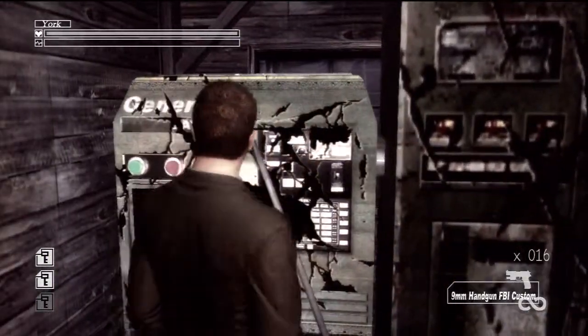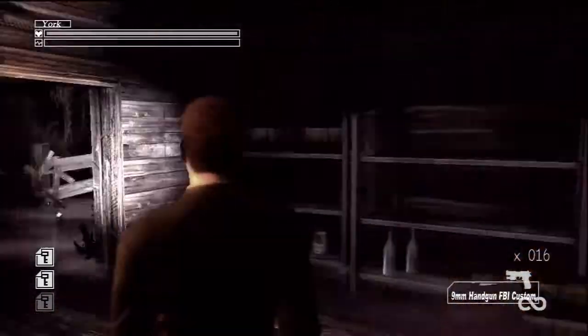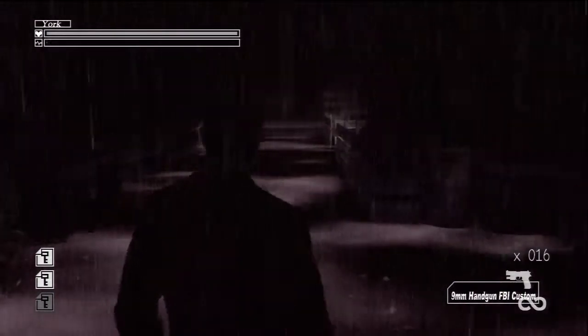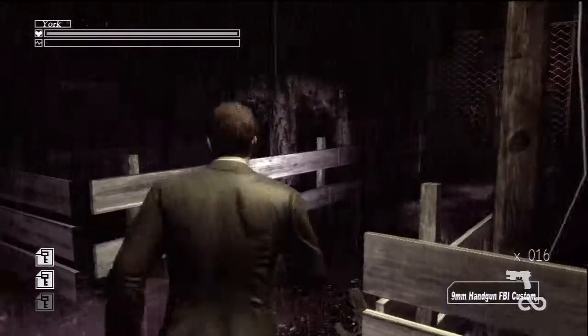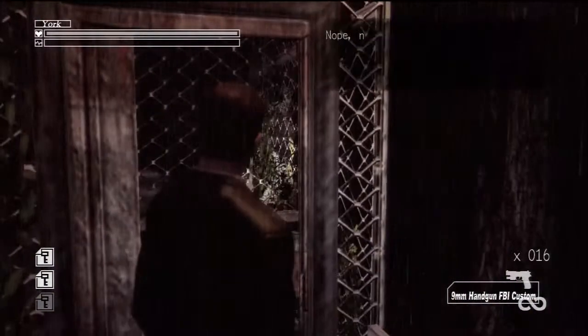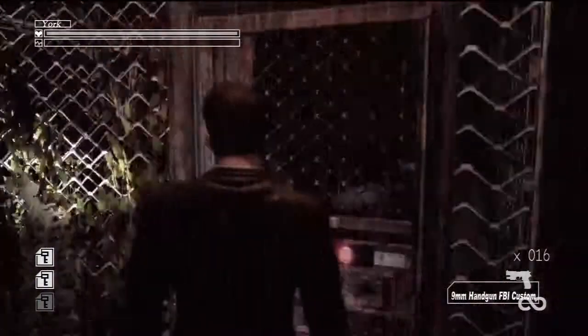Okay, what do you want me to do with the fuse box? This game is really weird with the dialogue - you speed it up with B, not A. Nope, no power here either - I bet we'll find a generator nearby, search is on.